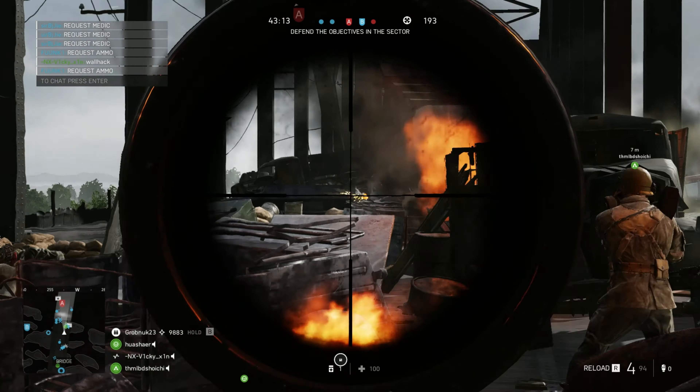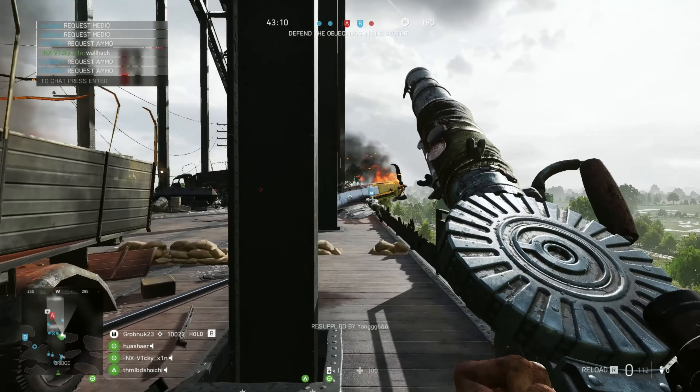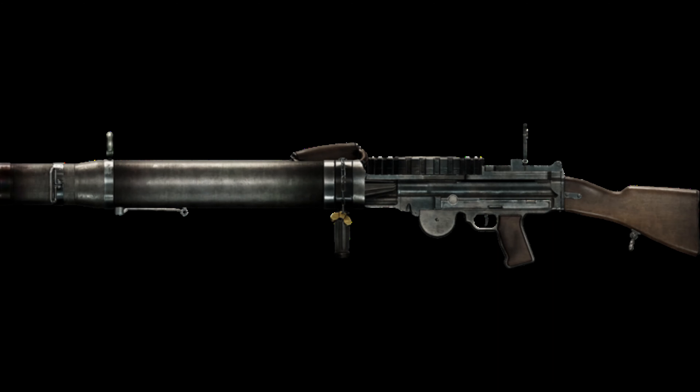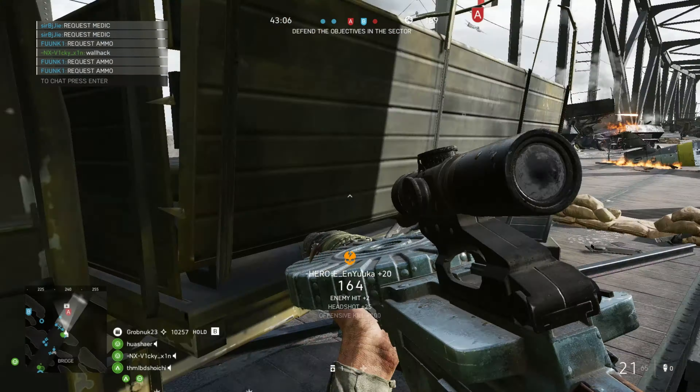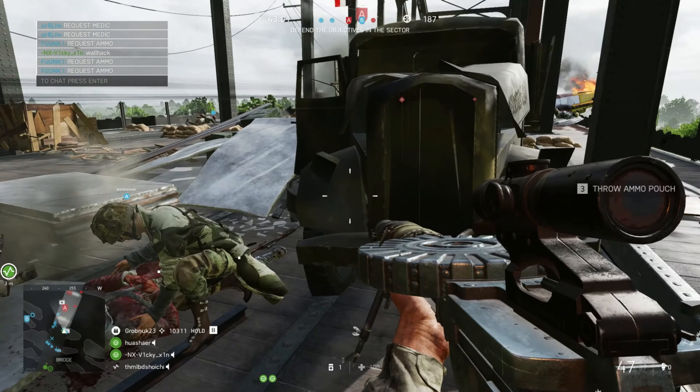Hey guys, this is Playstand. Today on the weapon showcase for Battlefield 5 we have the Lewis Gun. It's an LMG with a 47-round magazine, 540 rounds per minute rate of fire, and 350 meters per second bullet speed.